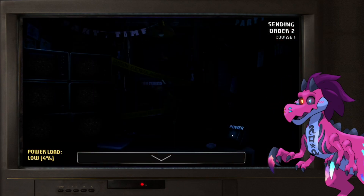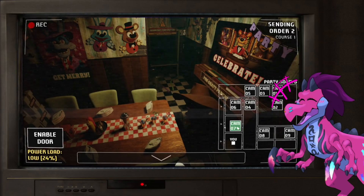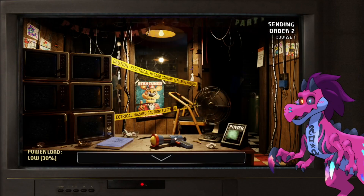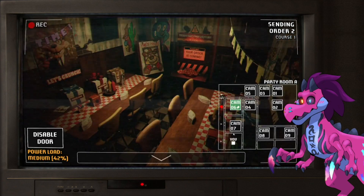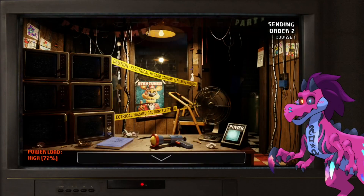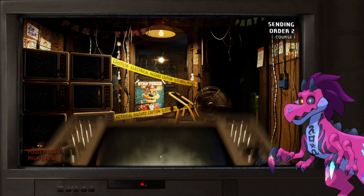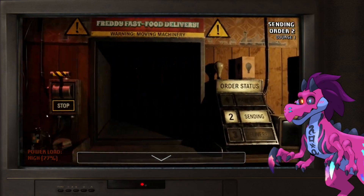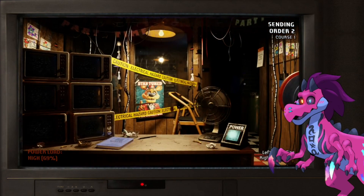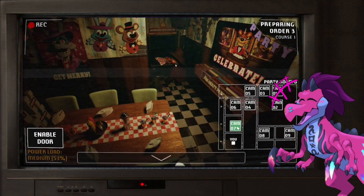The food's being sent out. Chica's in Party Room Two. Should I close this one? I would assume so. Bonnie's still in the hallway. Electrical shock hazard — oh shit! I'm a little worried. I gotta remember to right-click to confirm order. I confirmed the order — Chica ate the order.